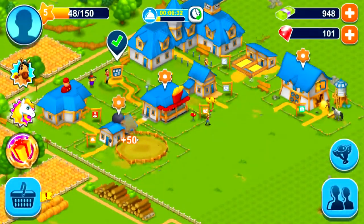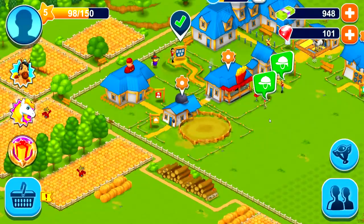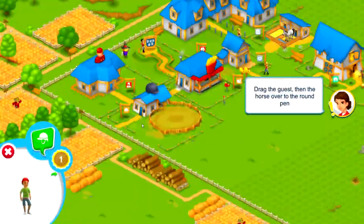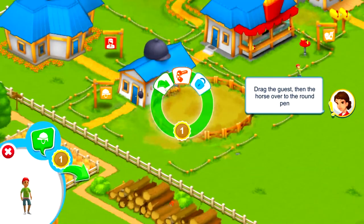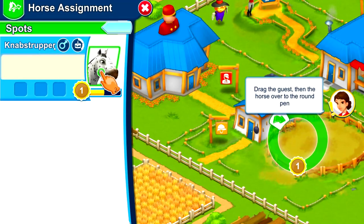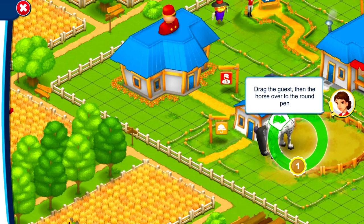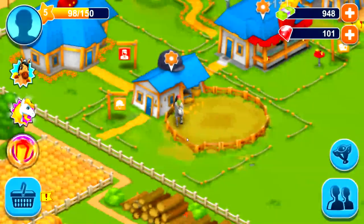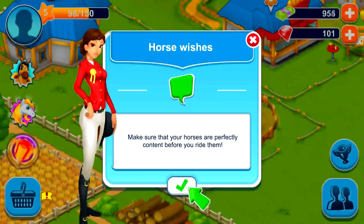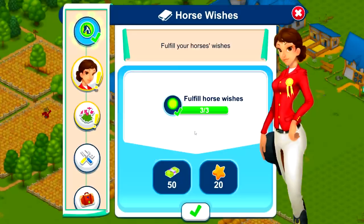What is the round pen exactly? Giddy up — your guests would like to ride. Make it possible! So we can actually allow our guests to ride. Let's give the kid the first shot at riding the horse and put him in there. Okay, so it's a male horse — the sign is literally right there. Make sure the horses are perfectly content before you ride them. We got another quest done — fulfill the horse's wishes. Very nice.